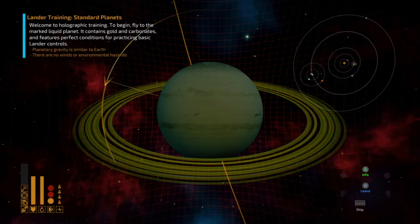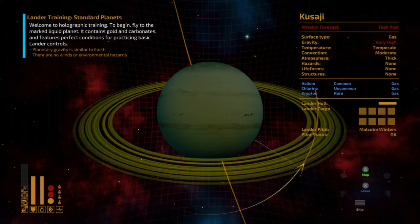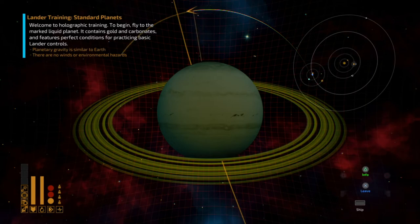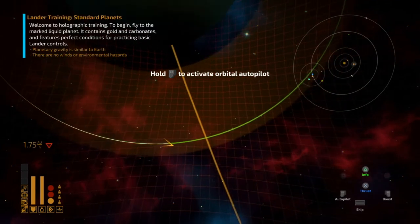I can hit triangle for info to show the star of this planetary system, the planet I'm currently orbiting, and then go back to the map. We're going to have to go sort of to the southeast on this little map — it probably doesn't really correspond to southeast but that's what it looks like. I'm going to hit leave when I get to the right point in the orbit, and there we go, using R2 for boost.